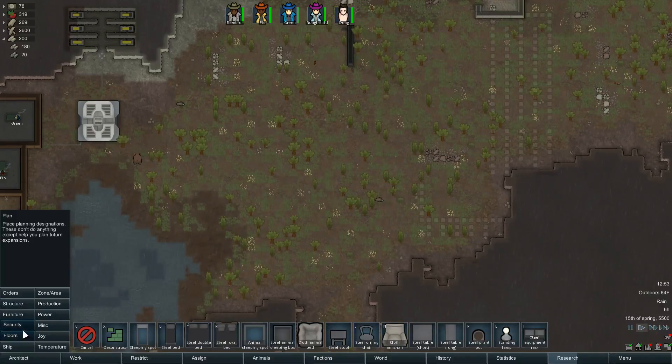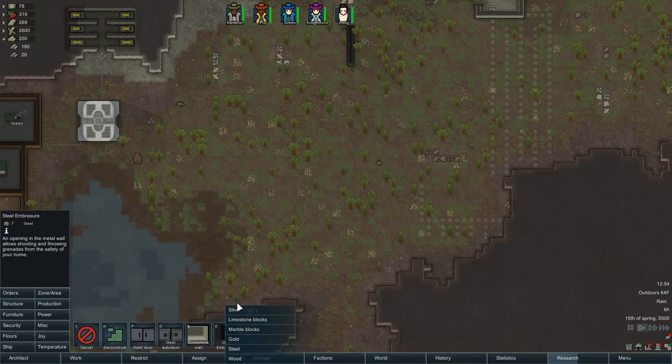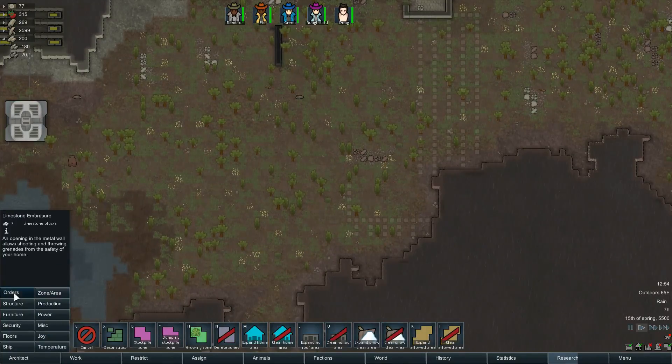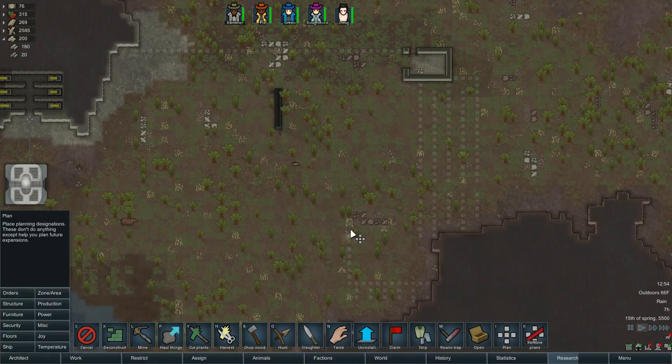I did put in the embrasure mod, so what I could do is put in walls here, here, and here all the way across, and then put the turrets behind them - that's a possibility. I've never done that before; it might work out really well. Somebody out there is probably going 'no no no you don't want to do that' - if that's the case, let me know in the comments.